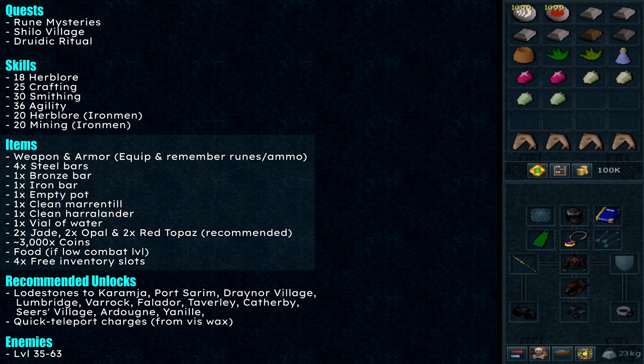The item requirements are weapon and armor — equip them — and remember runes or ammo if you are using magic or ranged. Bring 4 steel bars, 1 bronze bar, 1 iron bar, 1 empty pot, 1 clean marrentil, 1 clean harrowlander, 1 vial of water, 2 cut jades, 2 opals, and 2 red topazes.